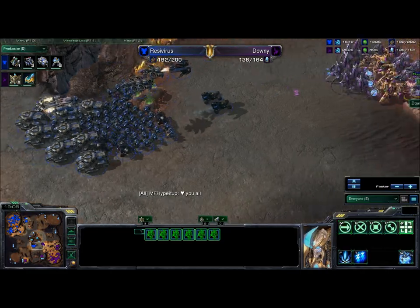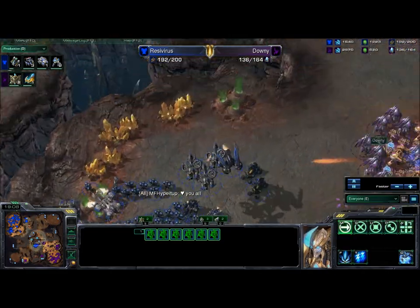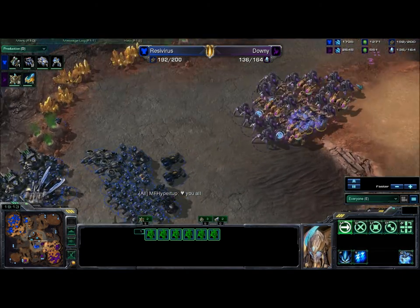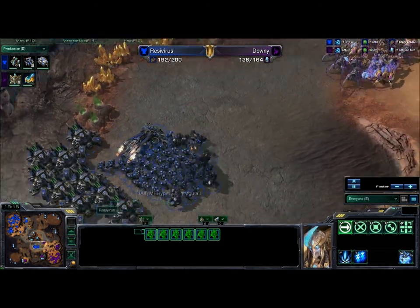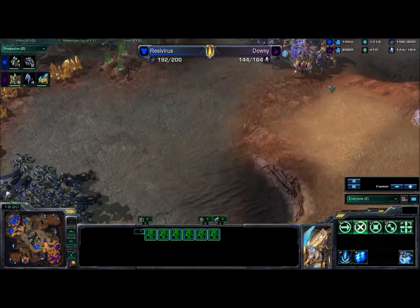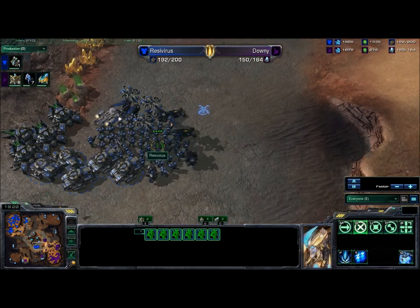Here comes the Terran army — there's a lot of Marines in there, a lot of tanks. If you can catch those tanks unsieged, that's a huge win for the Protoss. You should be able to rip through this army with these Immortals, and if you can land the Psi Storms properly they will decimate the Marines. Immortals are definitely the hard counter to tanks, and Psi Storm is the hard counter to everything massed by Terran, including Bio.